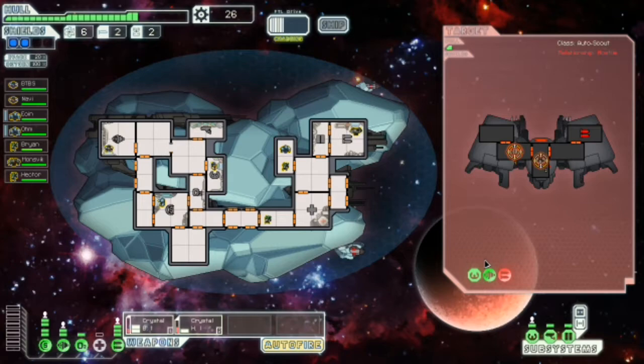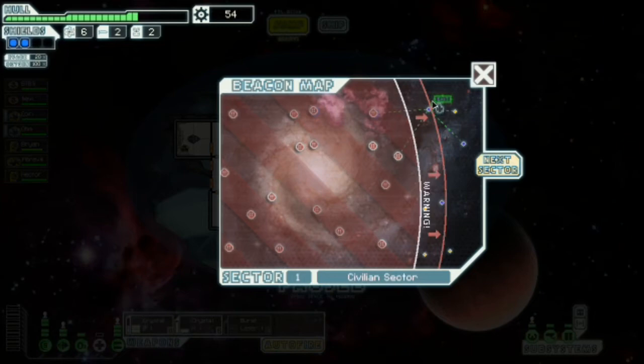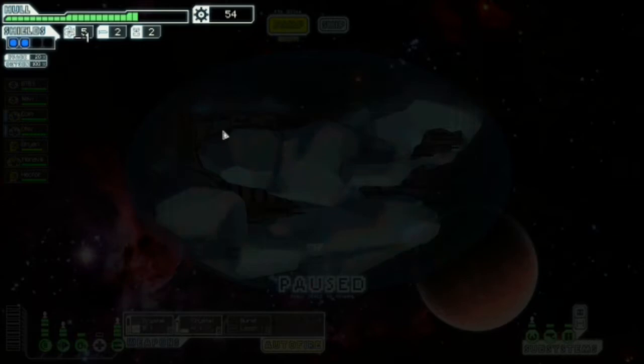Early game this ship is absolutely fantastic. You've got enough crew to man every important system. You start with all the basics — you actually start better equipped than most ships because you have penetrating weapons that fire two shots. One burst laser mark — Zoltan sector is a bit of a shitter, not as much as the uncharted nebula though.